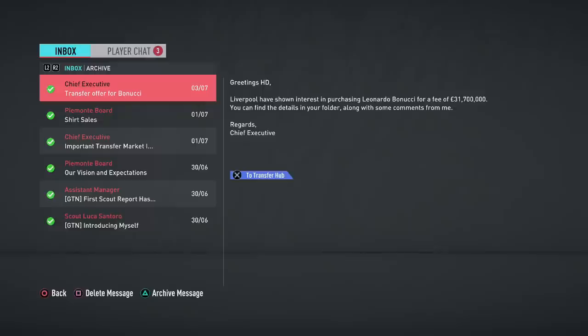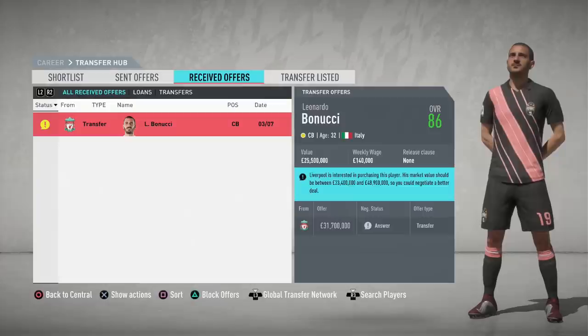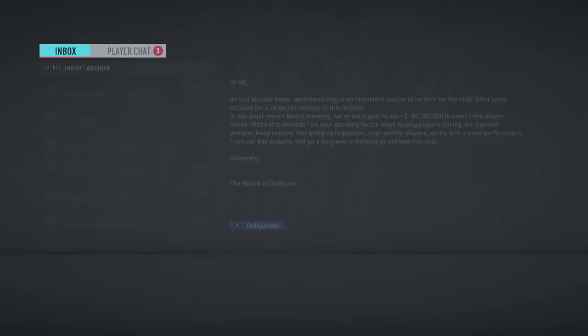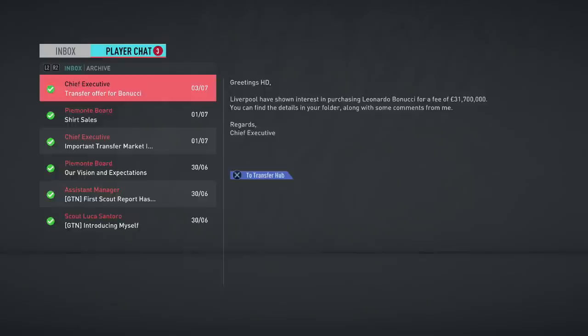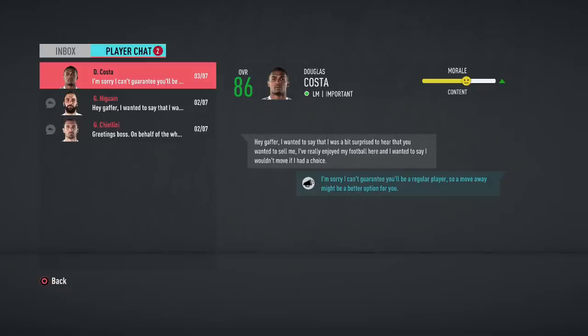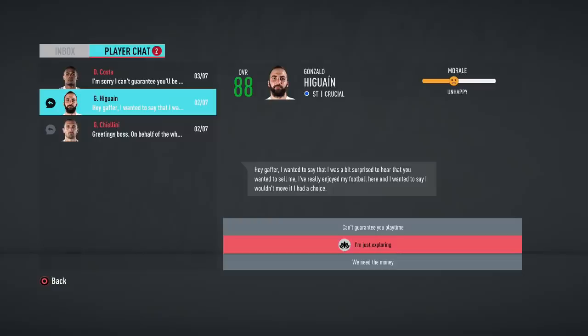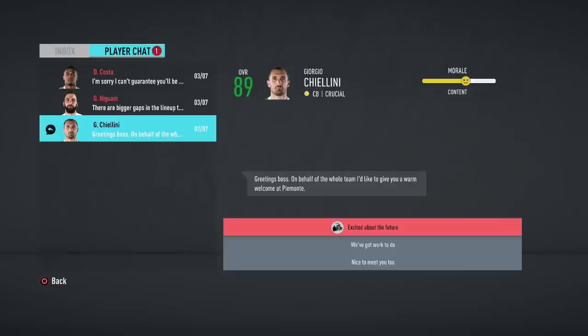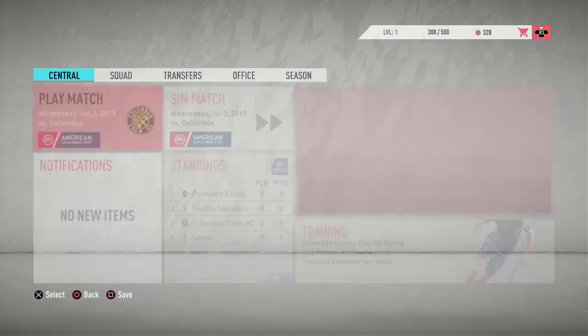Let's sim this right now. We get our first transfer offer — I love transfer offers. The only thing I miss is when your contract would have a pen signing. We've actually got a transfer offer there for Bonucci and I can't believe they offered that much for him, so I'm actually going to go in and accept that offer. This is the new player chat in FIFA 20 — it's very fast and a solid feature. Higuain wants to stay if he had a choice, and Giorgio Chiellini sends a greeting: 'Boss, on behalf of the whole team I'd like to give you a warm welcome at Piermonte.'